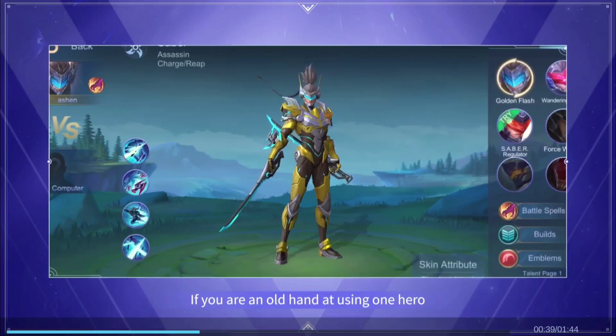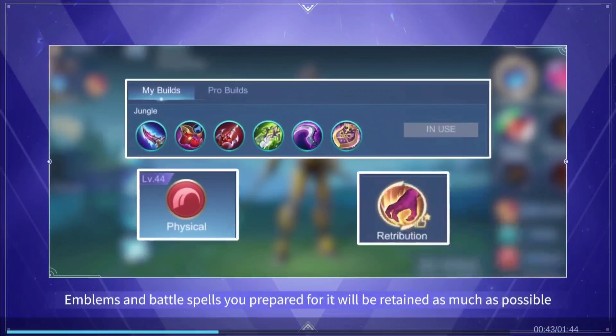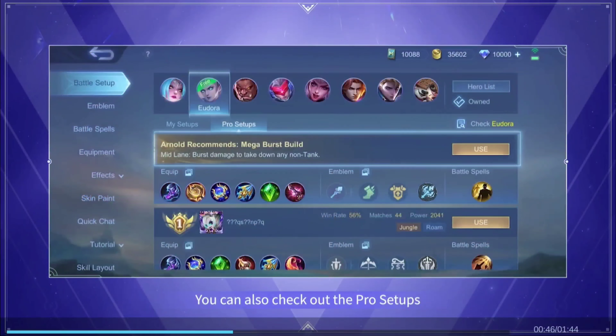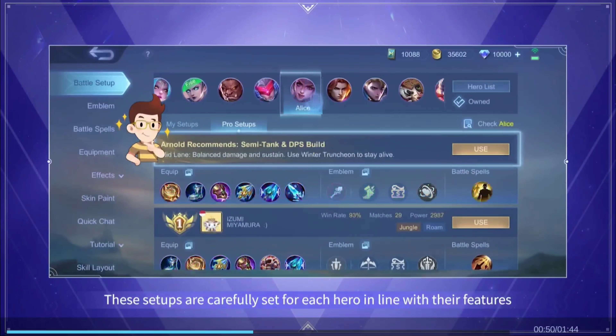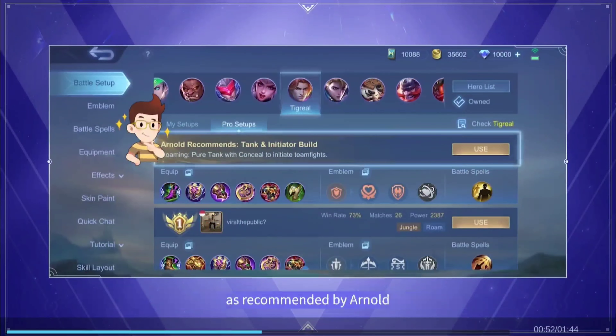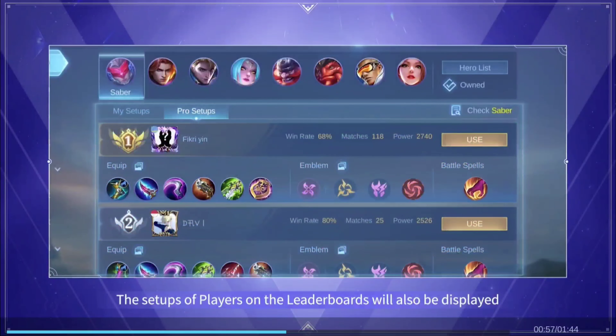If you are an old hand at using one hero, the builds, emblems, and battle spells you prepared for it will be retained as much as possible. You can also check out the pro setups — these setups are carefully set for each hero in line with their features as recommended by Arnold. The setups of players on the leaderboards will also be displayed.